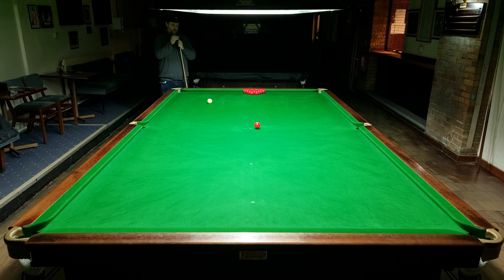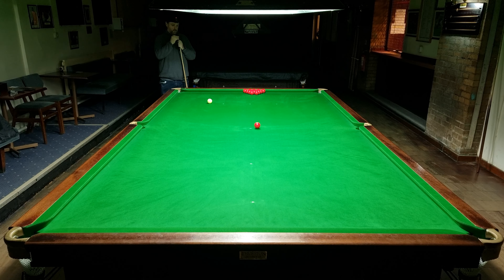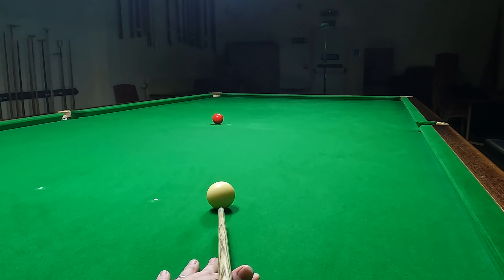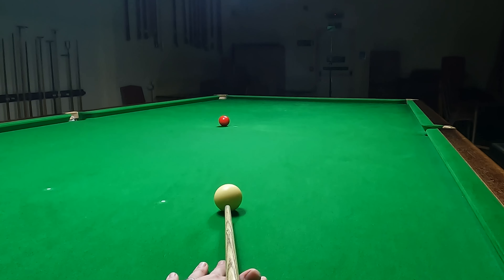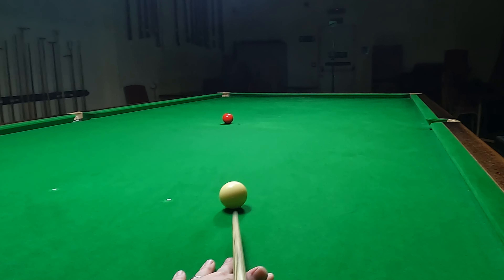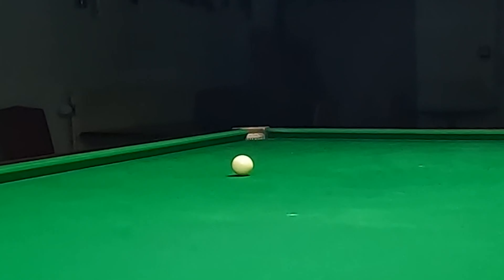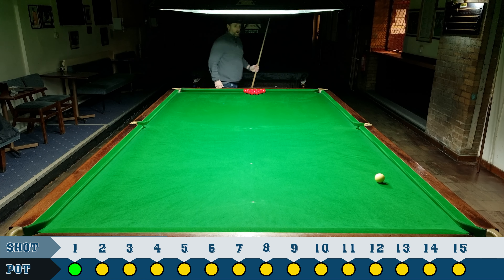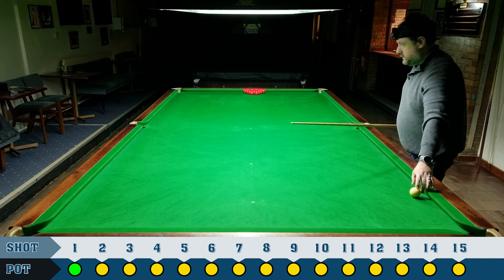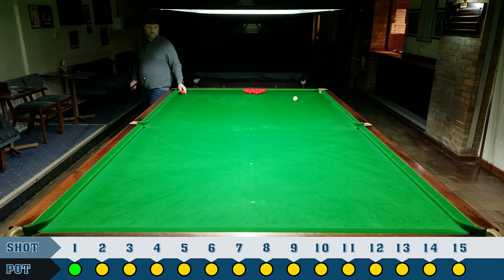Here we are with another 15 long reds video. If you haven't seen session one where I explain this challenge I'll quickly go over it, but go back and watch session one. Basically, this is 15 reds — place one next to the blue spot, not on the blue spot but next to it, and try to put it straight into the corner pocket. You alternate sides, moving the next red to the other side of the blue spot and shooting from the other side of the table.